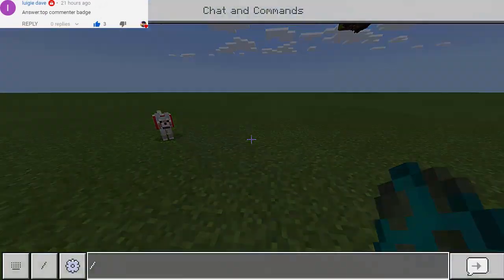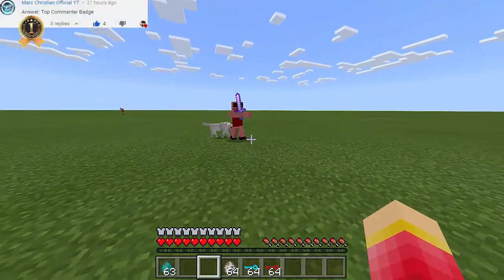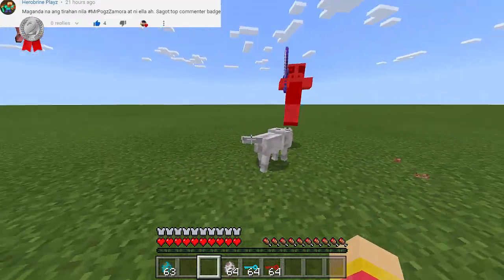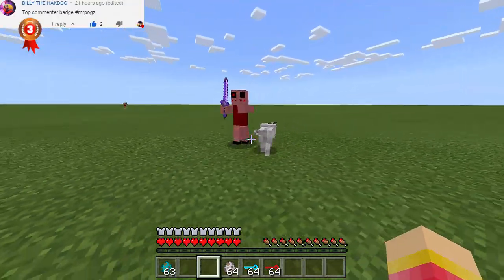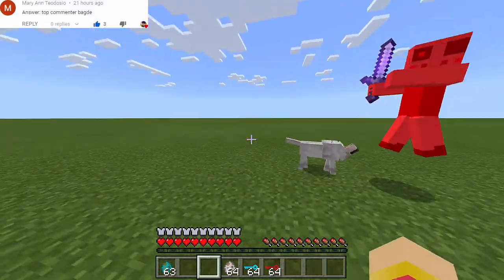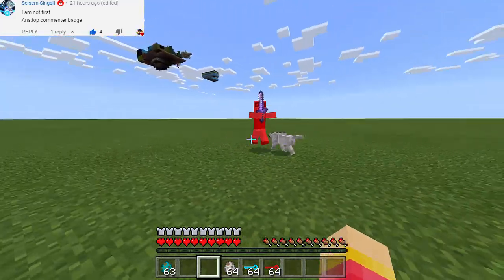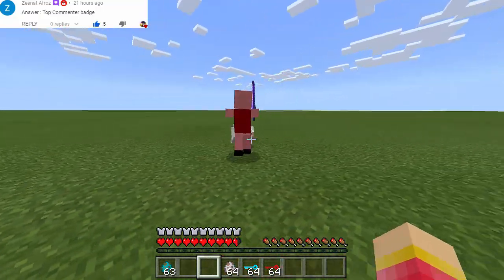Let's go to survival mode and summon a zombie. I'll punch it — there we go, so my dog is now attacking Piggy. Come on dog! Piggy is not attacking back at my dog because it's focused on me. Can my dog actually kill Piggy? I think Piggy has too much health — it's not the same as a regular zombie. There are already about 20 hits from the dog and it's still alive!